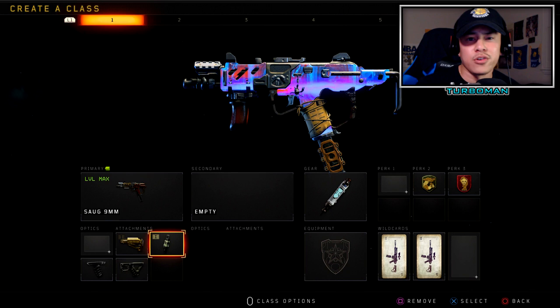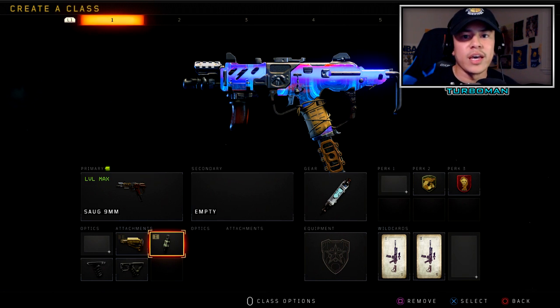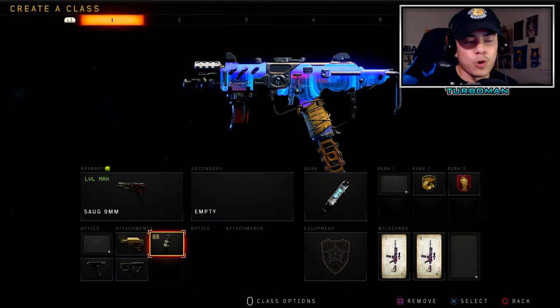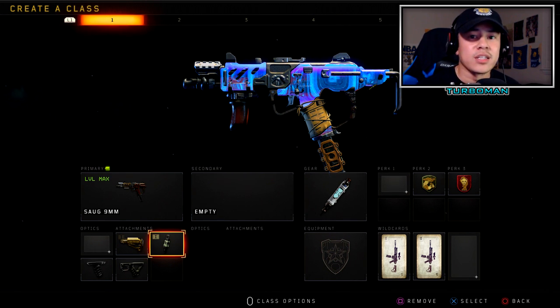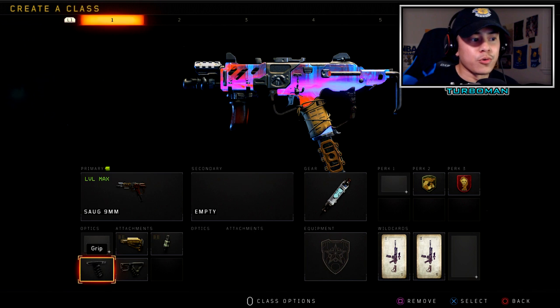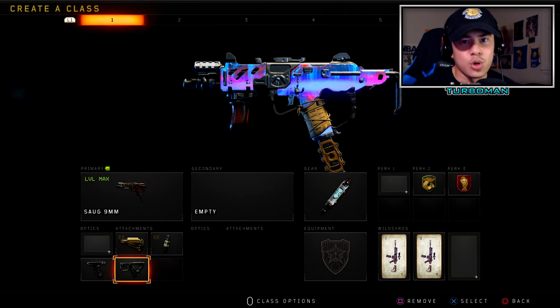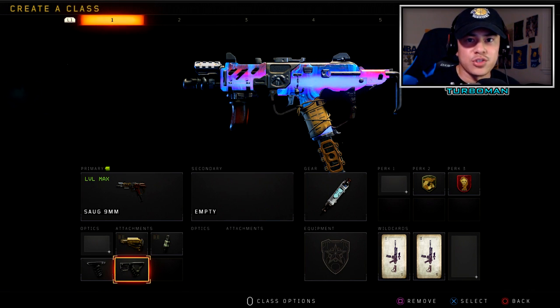Fast mags is super important, especially with the SOG — you run through bullets really quickly and you'll be out of ammo before you know it. You've got to stay strapped, reloaded and ready to go, because how many times have you won one gunfight and then their teammate is right next to them ready to pop off? So fast mags is definitely a good option. Then we got grip, which is a game changer on the SOG — it does have a bit of kick to it.